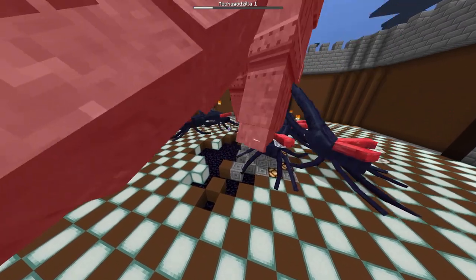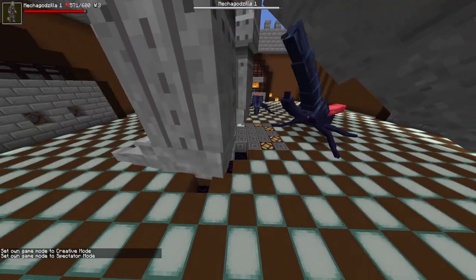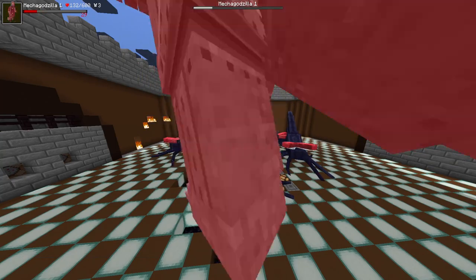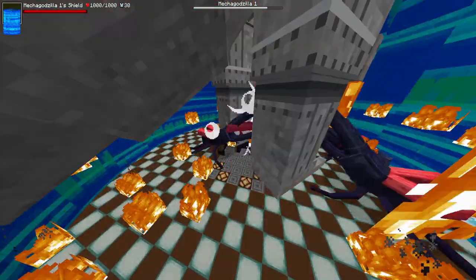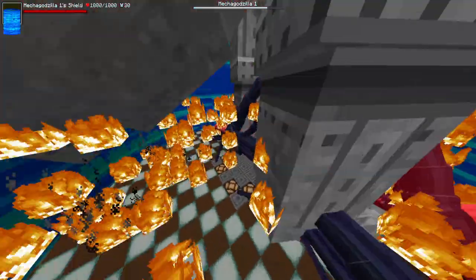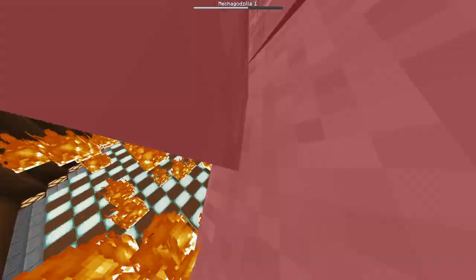For anyone worried about the arena getting destroyed, I have replacement worlds — I always use a duplicate world, never the source world. Just copy and paste the world folder in your .minecraft files. Also, Mechagodzilla is just sitting here spamming the shield move, cooking the Beetles like bacon. This is the second Mechagodzilla out of five and he's going to win because of this.